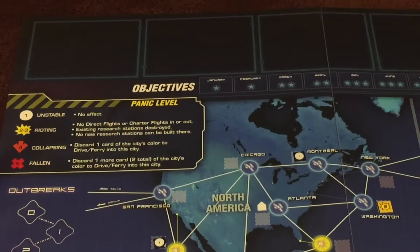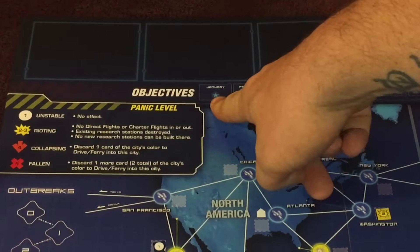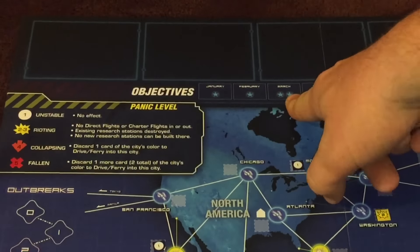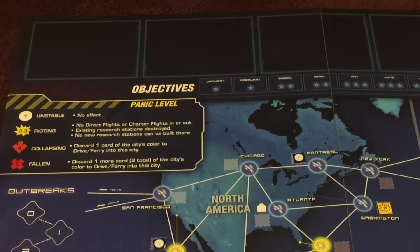These spaces up here are the objective spaces — there are actually five objective spaces. At the beginning of each game you'll have objectives to complete, and the number needed will be shown on the board. In January you see one star, meaning you need to complete one objective, whereas in March there are two stars, so you'll have two objectives. If an objective is mandatory, you must complete it. There will be both mandatory and non-mandatory objectives.